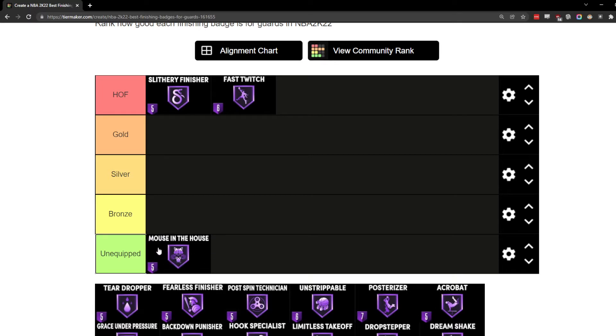Nobody is really making six-seven or six-eight bigs, and as a big you're just not going to get to use this badge much. Pretty much all of my bigs are six-eleven, so I wouldn't get much use out of it since most bigs aren't going to be six-seven. I think you'd need a height difference of four or five inches. If you're a seven-three big going up against a lot of six-eights and six-nines it's useful, but for the most part it's very situational.